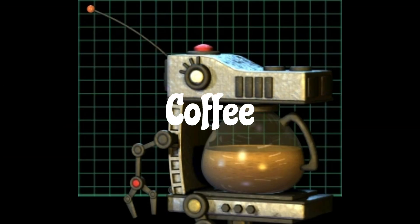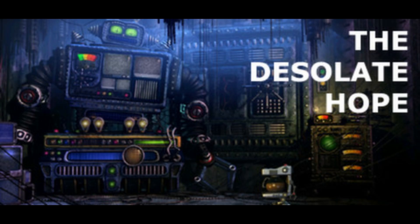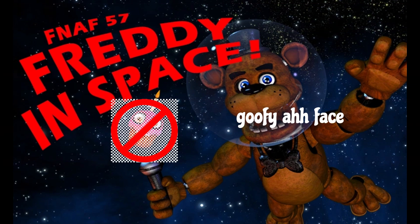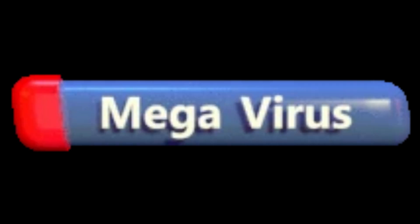Coffee is the protagonist from Scott Cawthon's game The Desolate Heart. He reappears in FNAF World Update 2 as one of the characters, where you can unlock him by not collecting any of the cupcakes and beating Freddy in space. His attacks are Gift Boxes, Mega Virus, and Neon Wall 2.